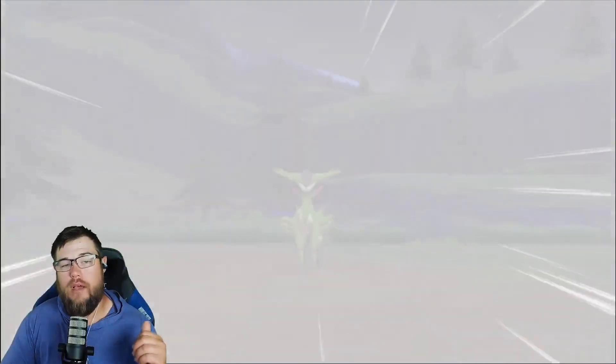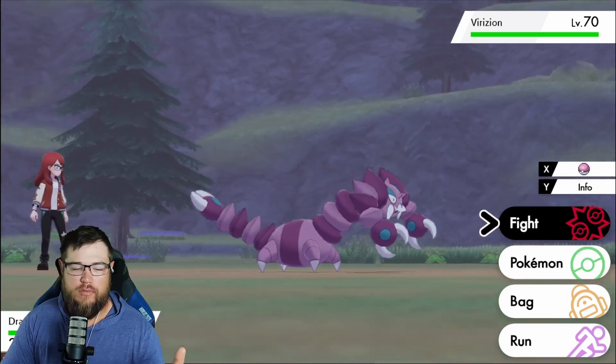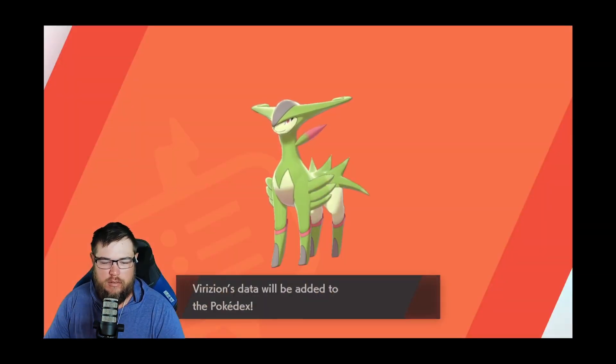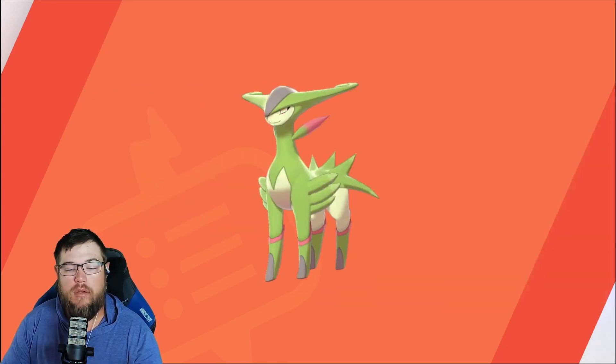Then you can encounter him. Keep in mind he can be shiny hunted — you can knock him out, leave the area, come back and he's there, or just do soft resets. Now we caught Virizion, the grassland Pokémon — that's one member of the Swords of Justice. He has about a three percent catch rate and Spore has no effect on him, so you'd need Hypnosis to put him to sleep. Use False Swipe to knock him down to one HP and put him to sleep for the best catch rate.